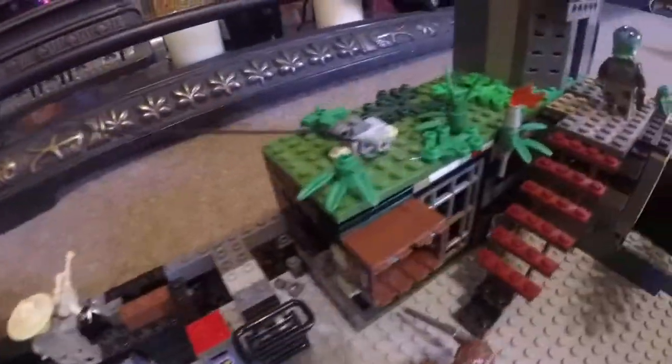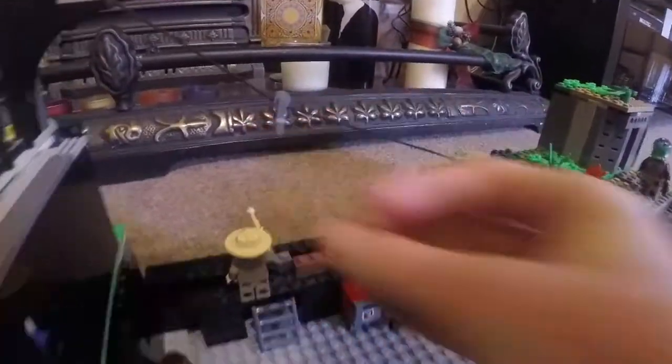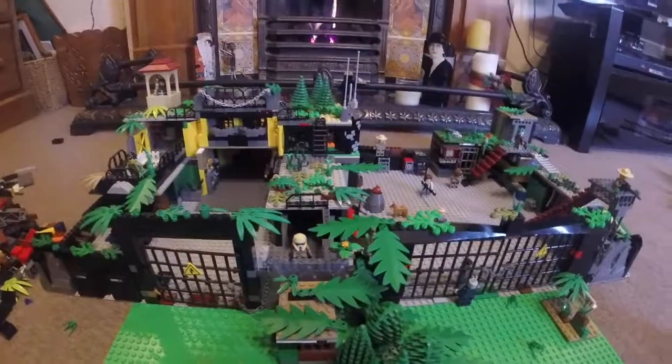There's a zip wire that goes down here — if you use one of these pieces I used on my last build, you can zip down with the minifigure. Then to finish off you can just run across here. It's a good quick exit.